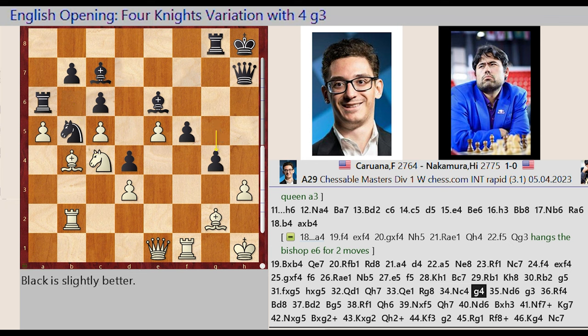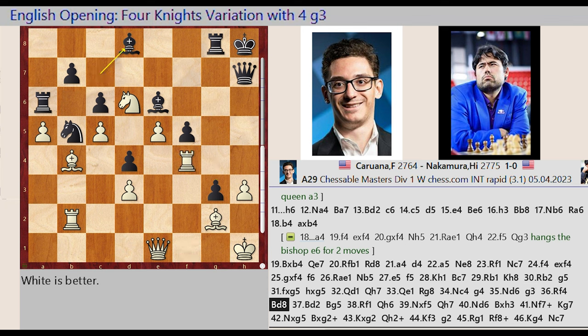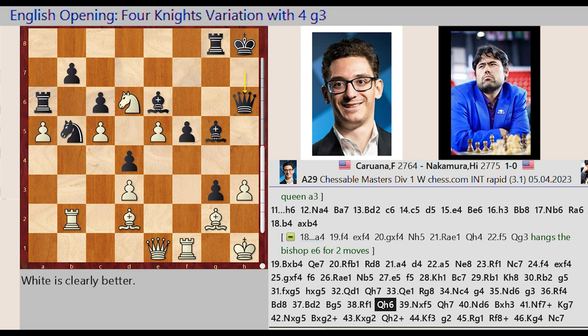G5 G4. Knight C4 D6, G4 G3. Rook F1 F4, Bishop C7 D8, Bishop B4 D2, Bishop D8 G5, Rook F4 F1, Queen H7 H6.